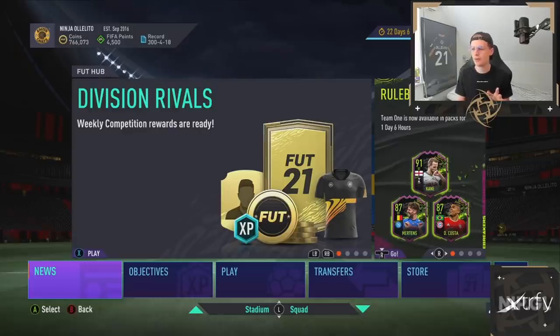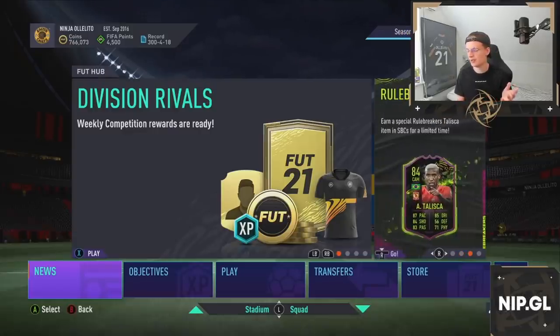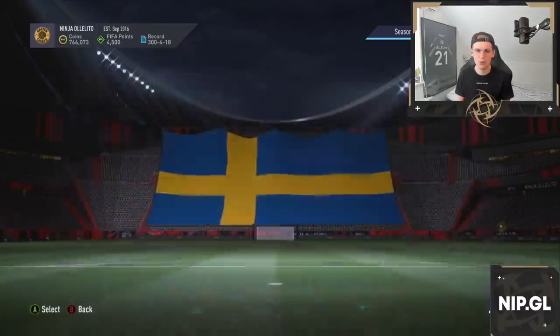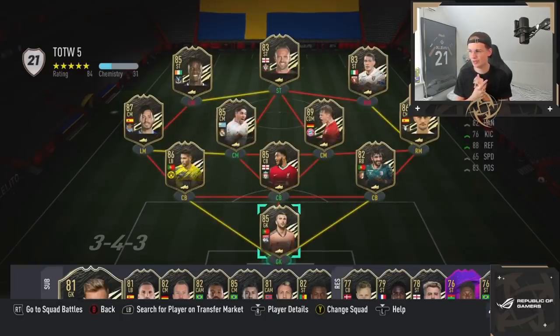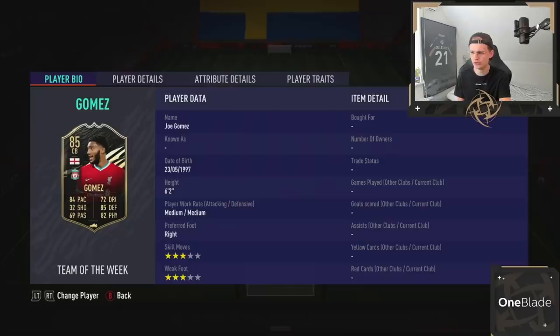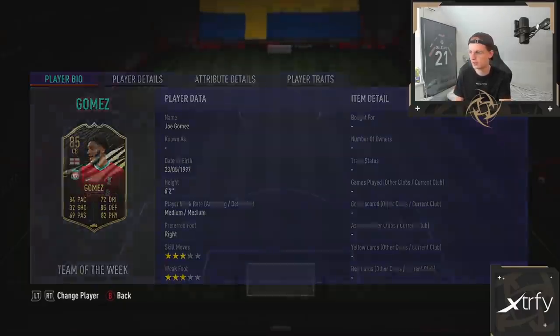We will be jumping into the packs right away. First of all, I just want to show you the Team of the Week that is available at the moment because we have a pretty decent Team of the Week this week. Nothing special at all but we have some really overpowered players this week. We have Gomez who is one of the most used centerbacks on the game. I'm actually looking forward to trying him out — he's playing for my team now, not his informed card though, his gold card. So I would love to get him as a red pick or even in my two informed packs.